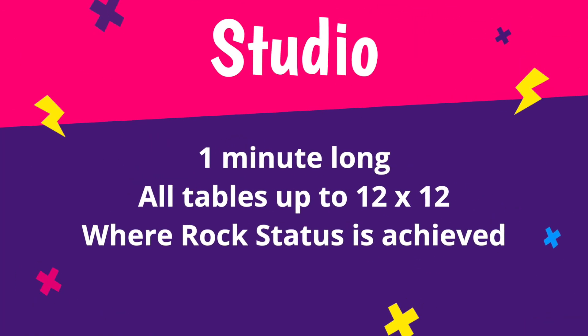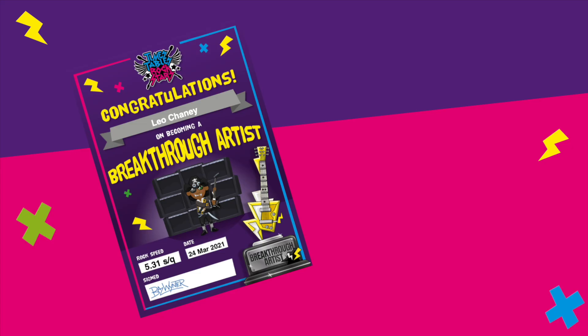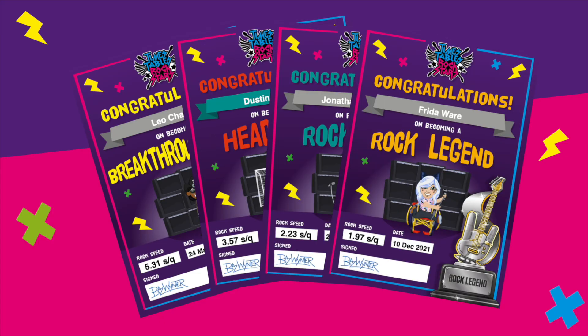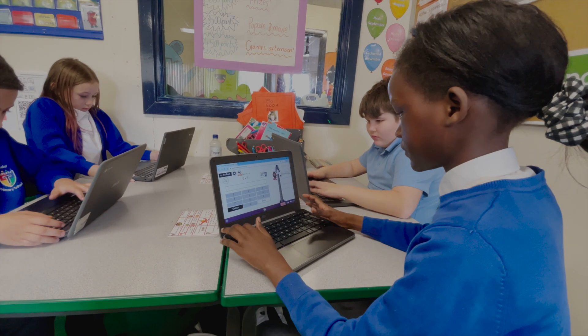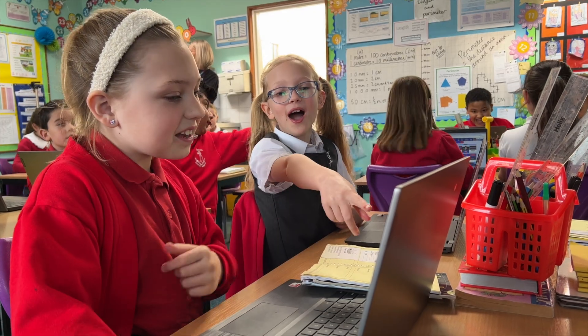Studio. Studio games last one minute and ask questions from all the tables up to 12x12. The studio is the place to go to set a studio speed and get a rock status, from new artist to rock hero. This game is great for sharpening up recall time, and pupils love getting their rock certificates in assembly.